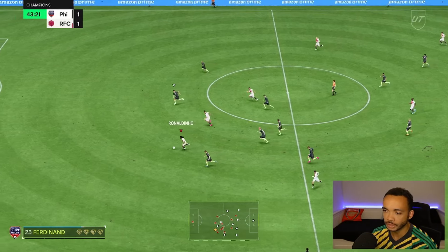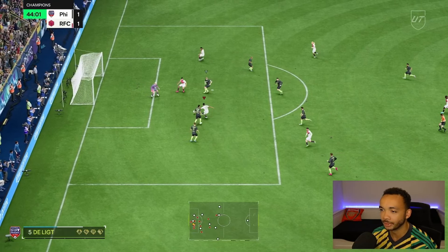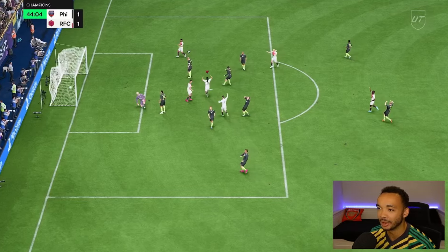It's gone through to Dinho — I don't know how that got through, but we aren't complaining. There's the chop near post. That is an easy goal right there. 2-1.